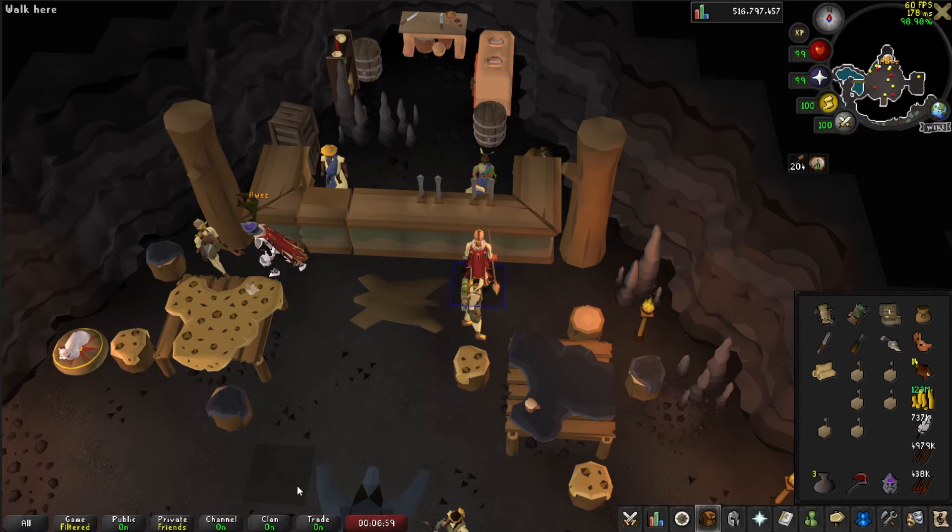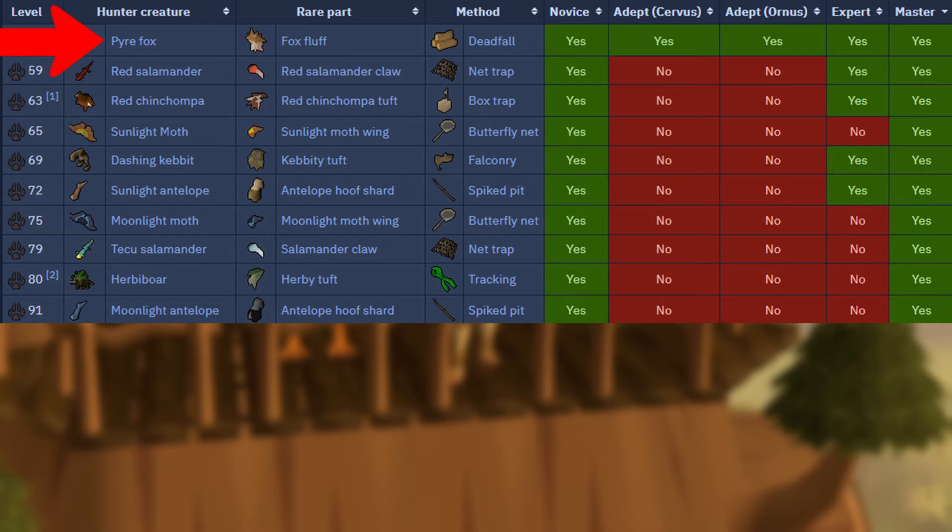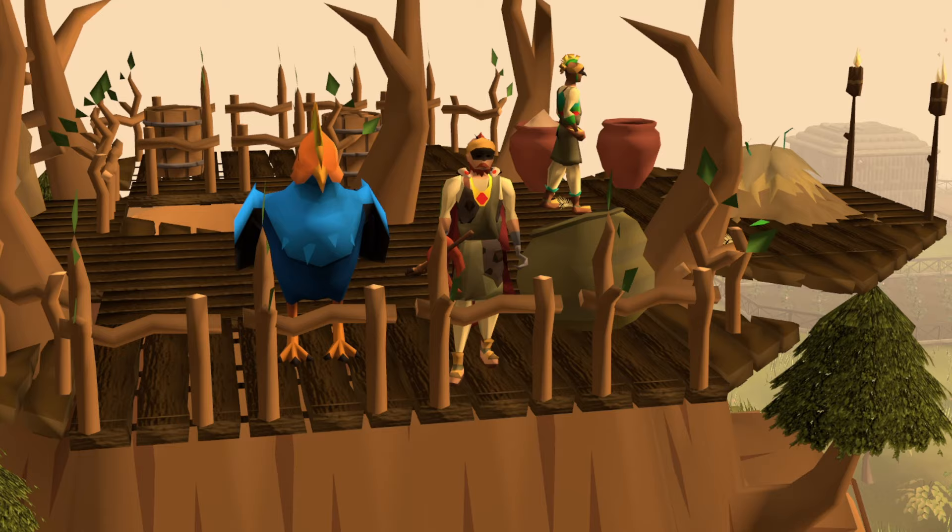If it is not Pyre Foxes, disable back-to-back rumors for a chance to get them on your next rumor. Complete the rumor, then get another rumor from the same hunter to start rolling for the long-term ones. Continue completing rumors until you get assigned Pyre Foxes. Congratulations - Pyre Foxes will no longer be assigned to you by any other hunter, as long as you never complete this one.